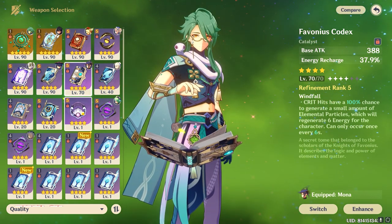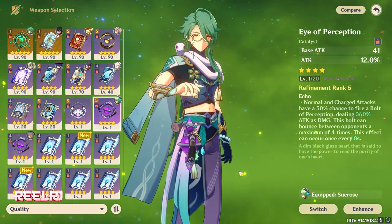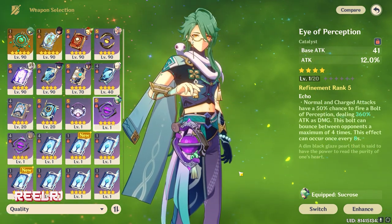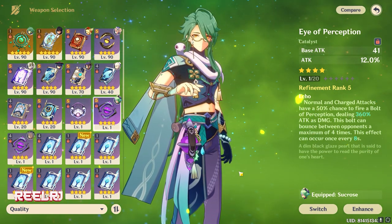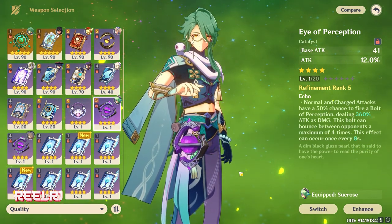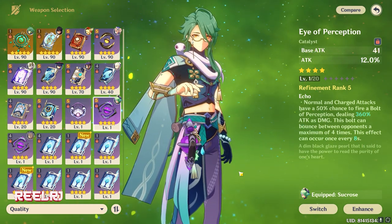On number two we have the Eye of Perception. The Eye of Perception is Ningguang's four-star signature weapon. This weapon gives 454 base attack and 55.1 percent attack, providing a lot of attack. The passive: normal and charged attacks have a 50 percent chance to fire a bolt of perception dealing damage.